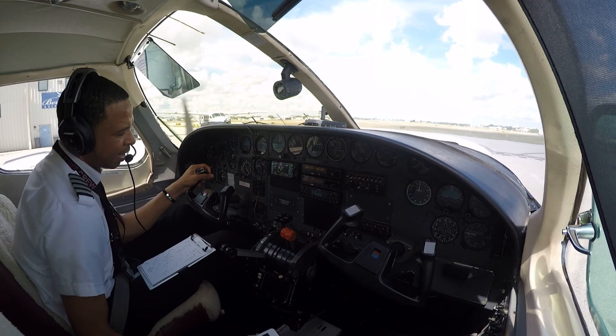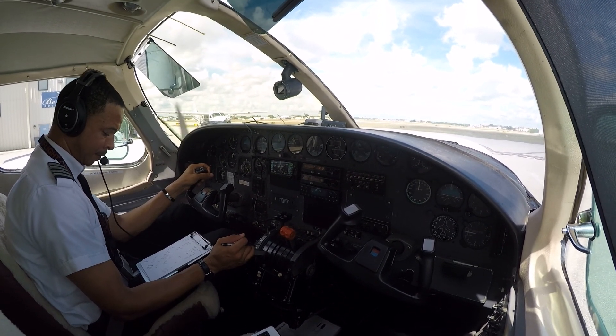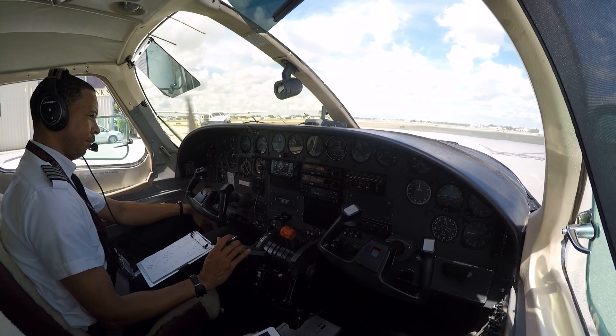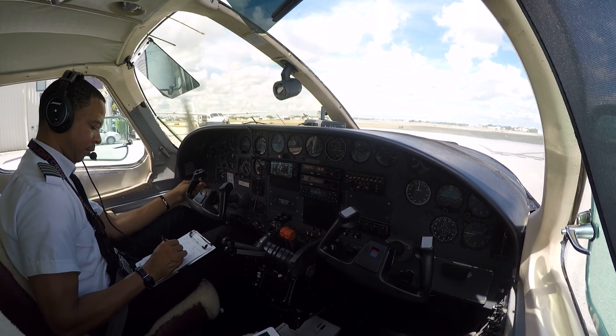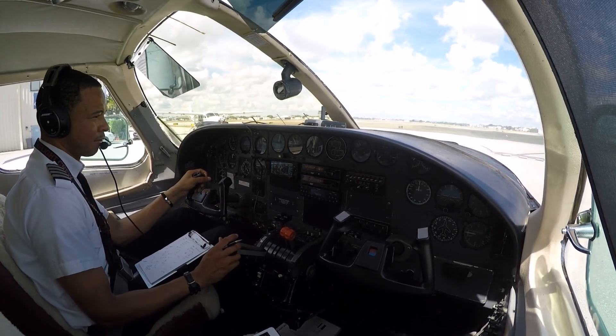Good morning Executive Ground, November 55 Lima Papa, Charlie 2, ready to taxi with November. November 55 Lima Papa Ground, runway niner, taxi via Charlie Echo, hold short runway 1-3. Runway niner via Charlie Echo, hold short 1-3, 55 Lima Papa.